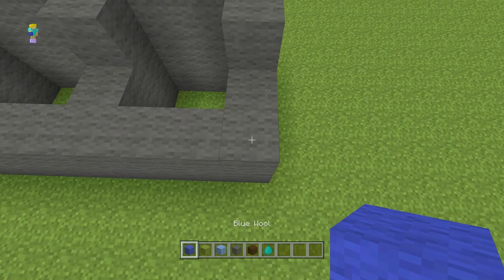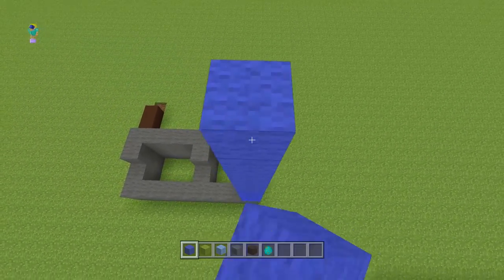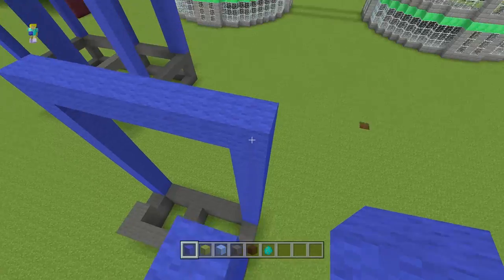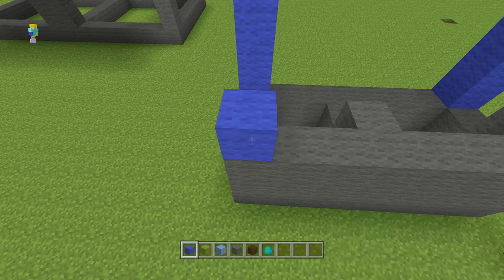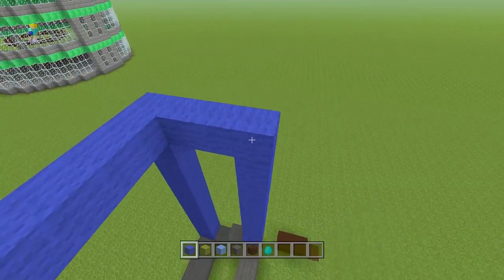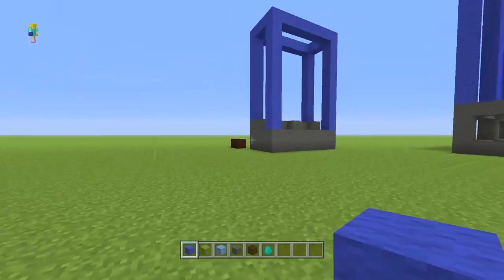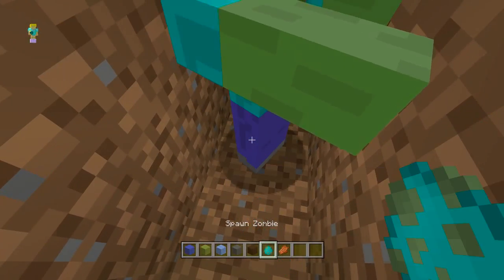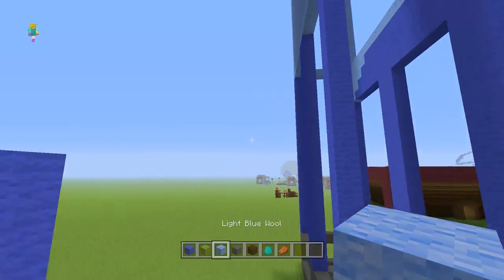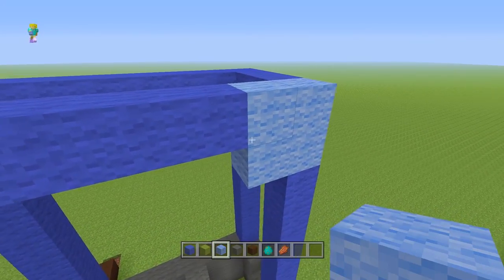Now let's move on to the leg. The leg is going to take a lot of blue wool — just a warning — and we're going to go 12 blocks up from the ground, so an extra 10 blocks up from the shoe. Then we do the same on each of the corners until we get to the exact same level. We'll go for a wireframe build at first because that's the easiest way to show how it works. Also a small detail on the zombie — you'll notice he's got a few blocks where the shirt hangs over the trousers, so you just want to have something like that there. It just makes it look a little bit more realistic.